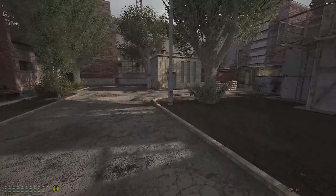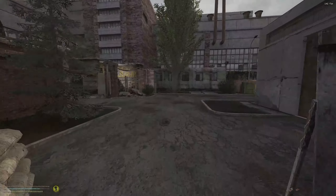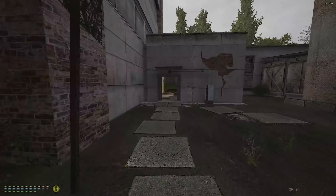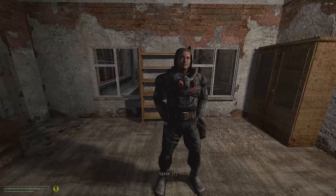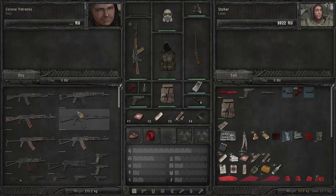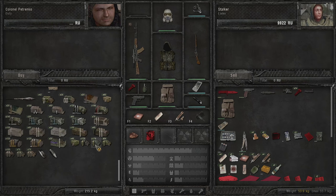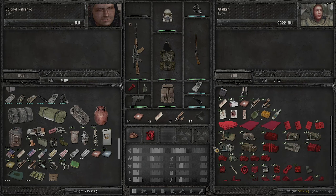Let me show you on the map. This is where the main trader is in Rostok - Colonel Petrenko. He sells weapons, ammo, and armor. As you can see he has a decent amount of guns, armor, and good stuff to sell. We already used him - I sold him a few things.